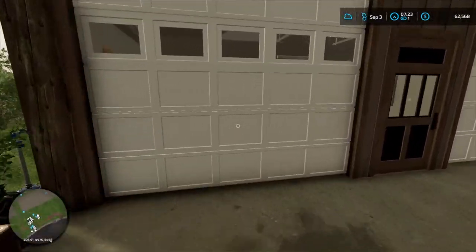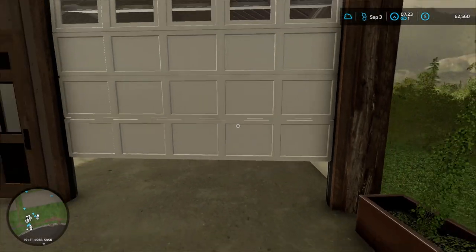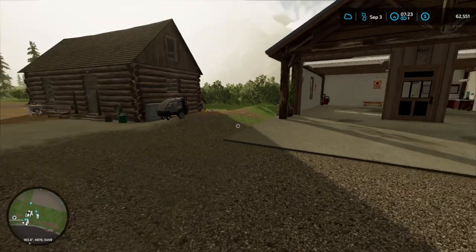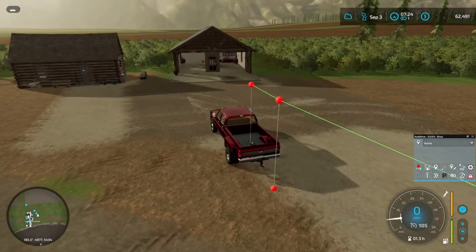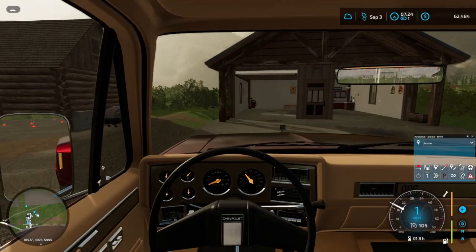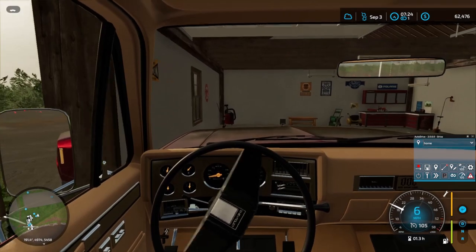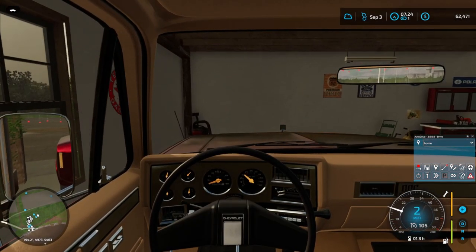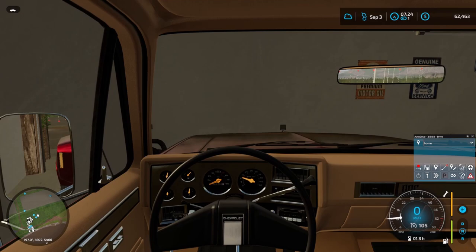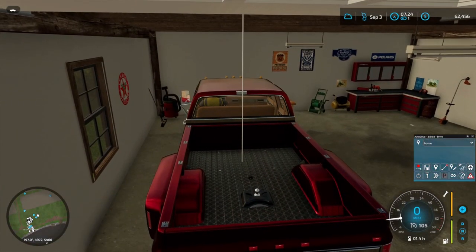We've got our truck clean. Let's go get these doors. Let's get our auto drive location set coming off the main trail — we can pull into the garage this way. We're going to want to set our waypoint in here for parking. I'll have to leave the garage doors open. I don't know if it'll automatically open the doors if I have them closed when the truck comes back. We'll have to play around with that and see what it does.